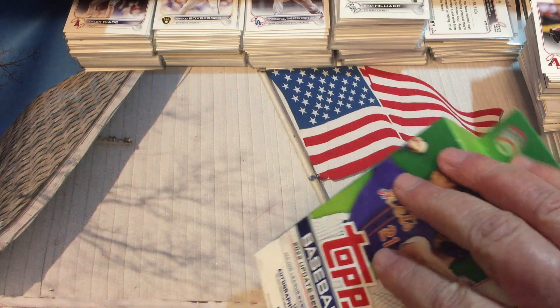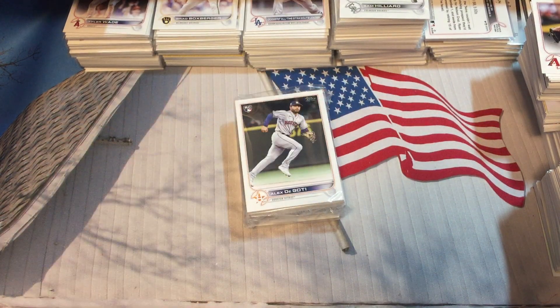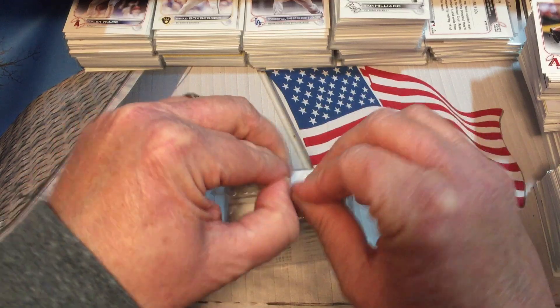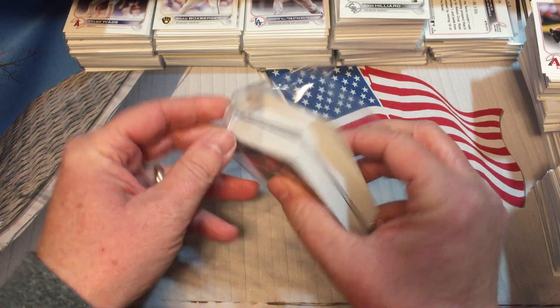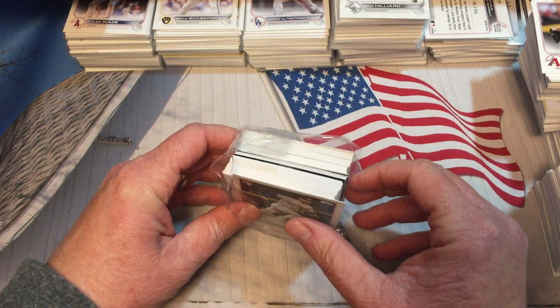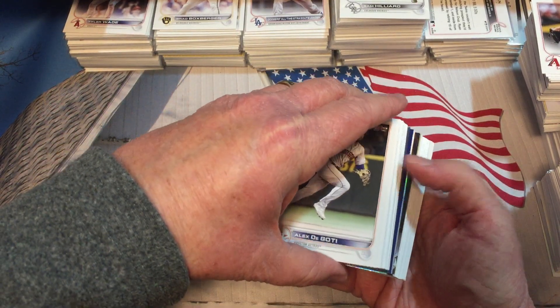These boxes have been sitting around waiting for a video just like this, so we can't disappoint. Let's open this up and see what we can find. We did find a Torkelson rainbow foil in the blaster, and we did get a gold card too, but nothing spectacular.